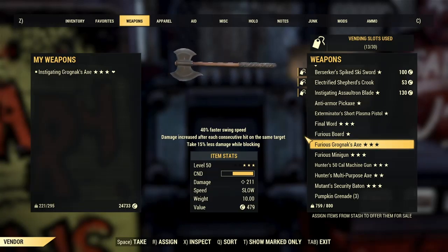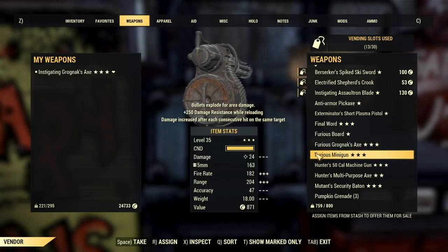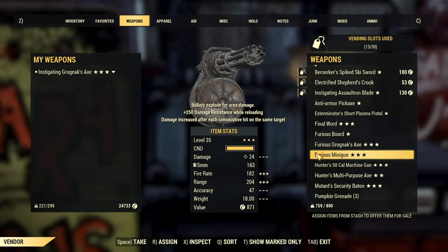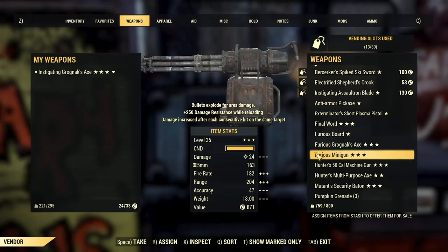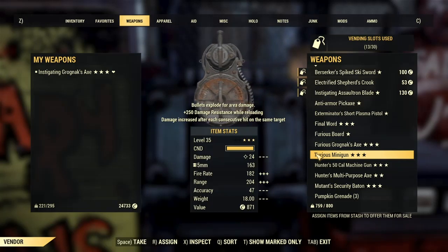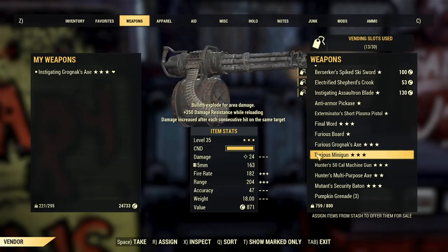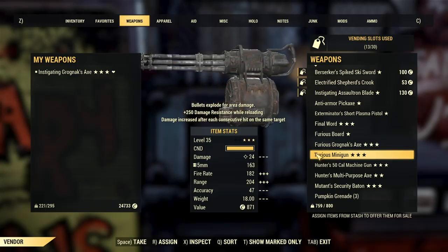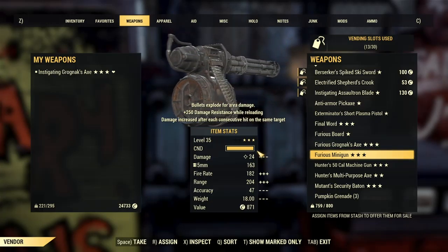I'll be giving this one to my brother soon. This is really good — I got it doing the Radiation Rumble mission or whatever it's called. Bullets explode for area damage, plus 250 damage resistance while reloading, and damage increases after each hit on the same target. Yes, it's really good — that's worth a couple thousand caps.